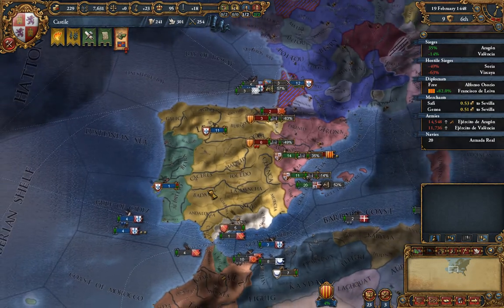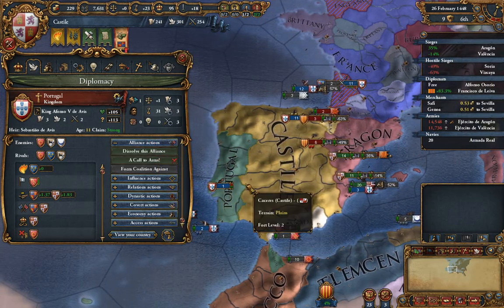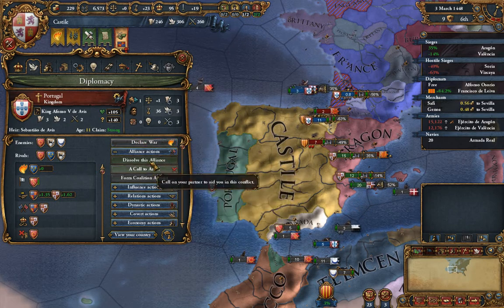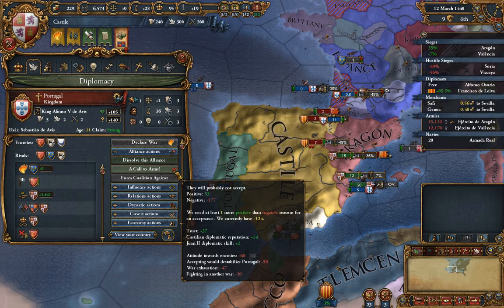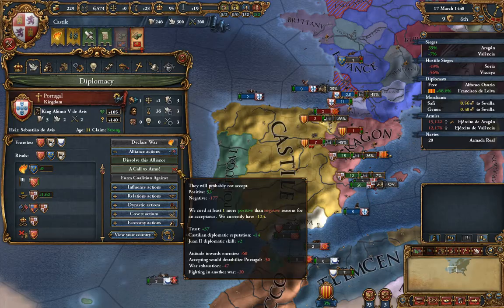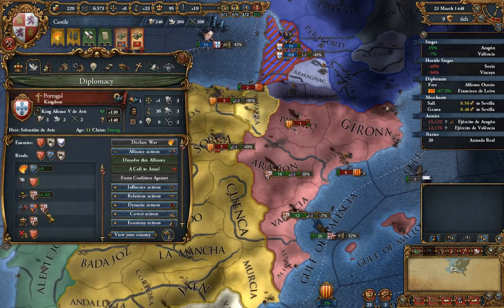This may be an Art of War expansion-specific feature, but if you're midway through a war and your ally didn't answer your original call to arms, you can open Diplomacy with them, look under Alliance Actions, and there will be a Call to Arms action. The tooltip will tell you yes, no, and why. Portugal's not going to join us because they like our enemies, they're fighting another war, and accepting would destabilize them.